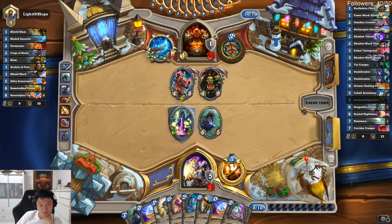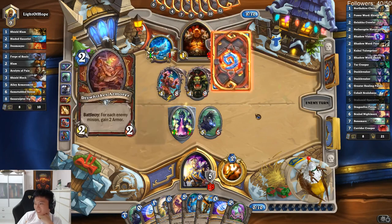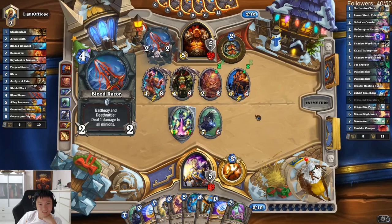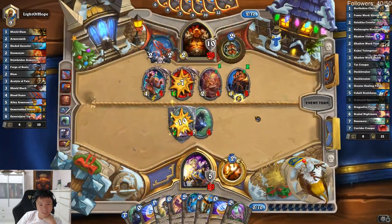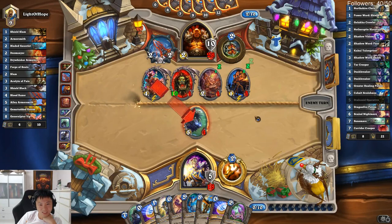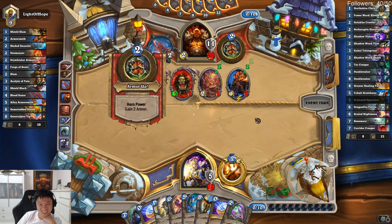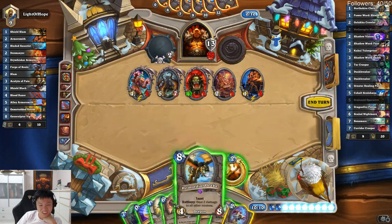10-mana creatures. My third and fourth Dragon Fire Potion might be quite good here. He's got 9 armor — he's gonna get 10 armor. At least I can Primordial Drake this; that's a good thing. He's gonna summon another 10-mana creature. I hope he gets something shitty — okay, shitty enough by my standards.